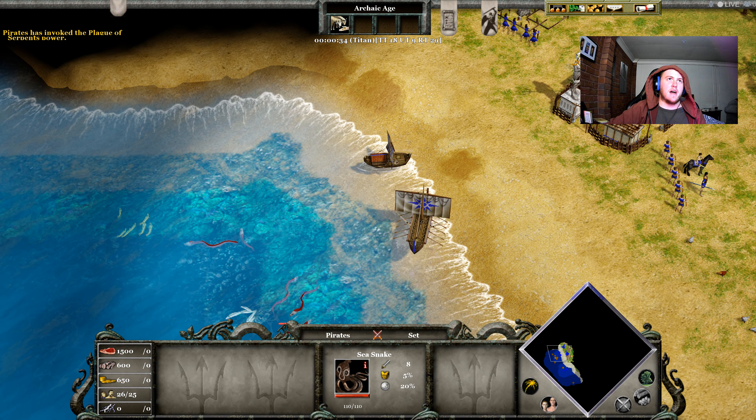Gonna upgrade that as soon as I can. Get about three fishing ships, nothing really more than that. Oh, look at this cheeky bugger. We're gonna try and make them attack here, so we're gonna wall off down here. The main goal: attack that base there. Make Kamos pay for taking our trident — it's very rude. Send Kantos up here. There's a tower just here and we want to get that as soon as possible.